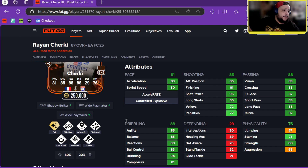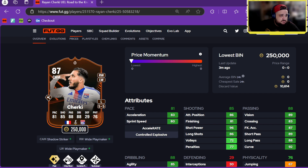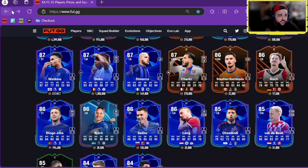Decent pace for a CAM, nice shooting — very good shooting actually. This is the best card we've seen so far. Passing's great, dribbling's great, stamina 75 is decent. That is a great card for Ryan Yerkey.